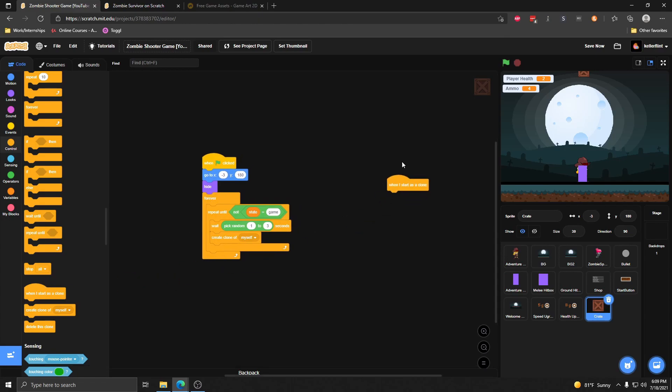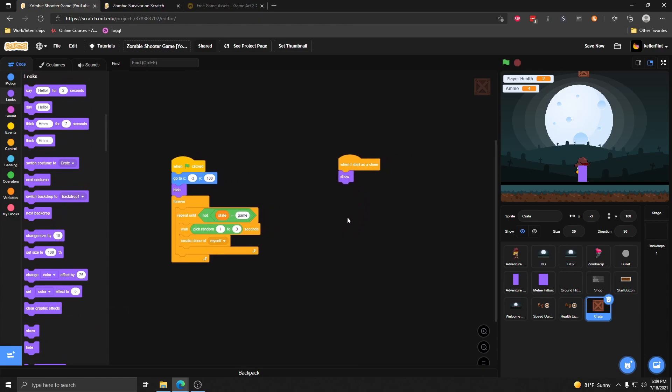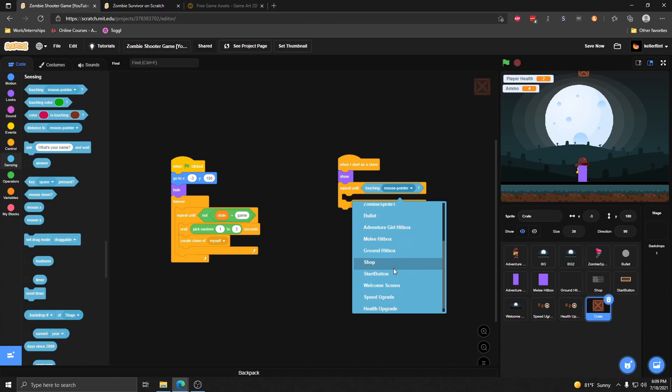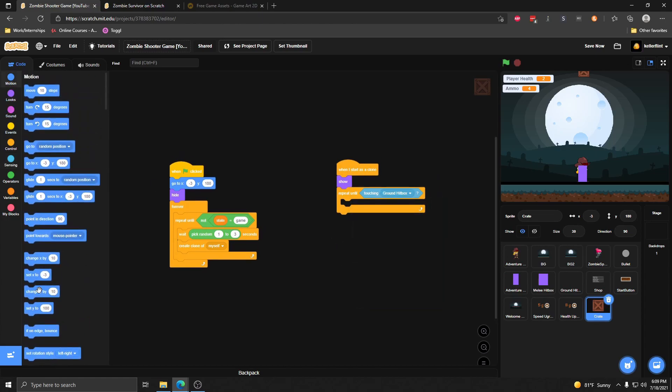I also want it to fall, so when it starts as a clone we need to do a few things. The first thing is to show it, and then we want it to fall down. So we're going to say repeat until we are touching the ground hitbox — we're going to change the y by a negative value, maybe negative five — and then our crates will fall into the ground like that.